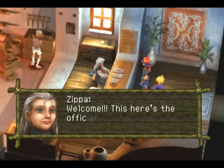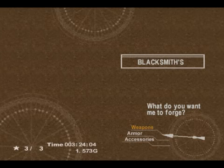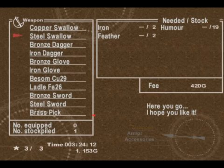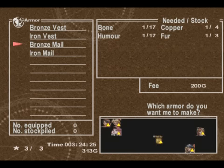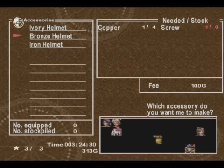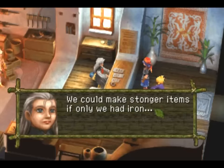Now that we've got our third party member, let's forge some new weapons and see how that works. We got the iron from disassembling that profiteer purse. So let's forge a Steel Swallow for Serge, an Iron Dagger for Kid, and a steel sword for Pierre. And if you have some copper, you could also forge some bronze armor or bronze helmets, but we're going to find enough steel while we're in Viper Manor, so I'm not really worried about forging it.